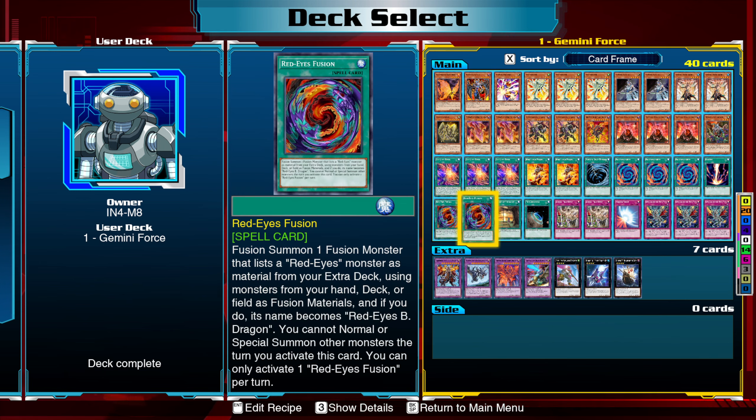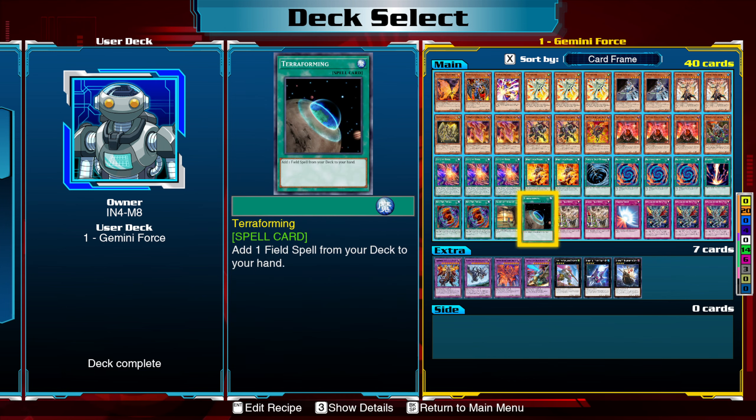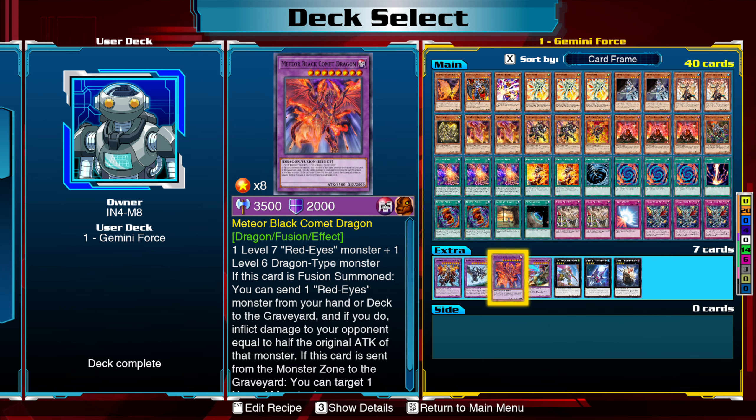But we can now use Red Eyes Fusion, because we have Red Eyes Black Flare Dragon. The only card we can really use it from the deck is Meteor Black Comet Dragon — one level 7 Red Eyes monster and one level 6 Dragon type monster, which are these two specifically. And once we use it, we can send one Red Eyes monster from the deck to the graveyard, and if we do, inflict damage to your opponent equal to half its original attack.